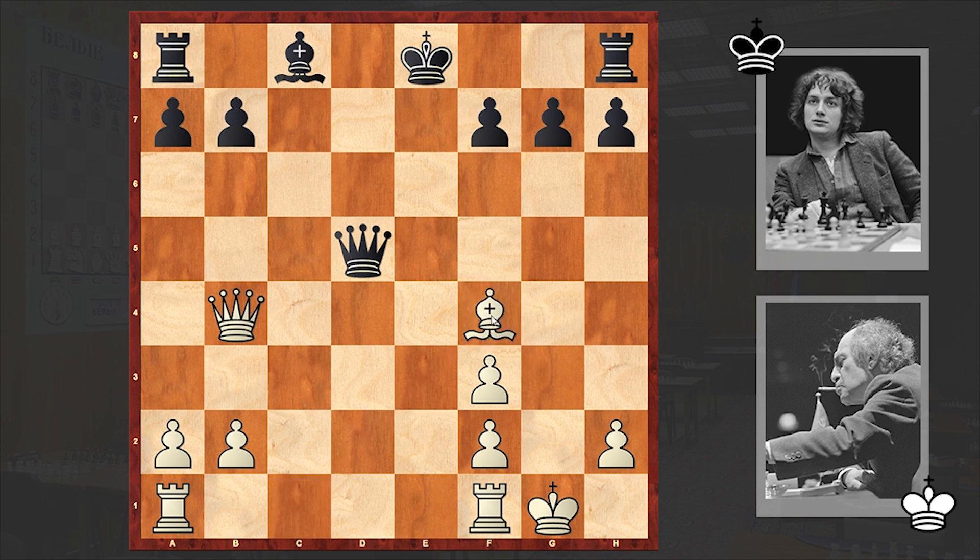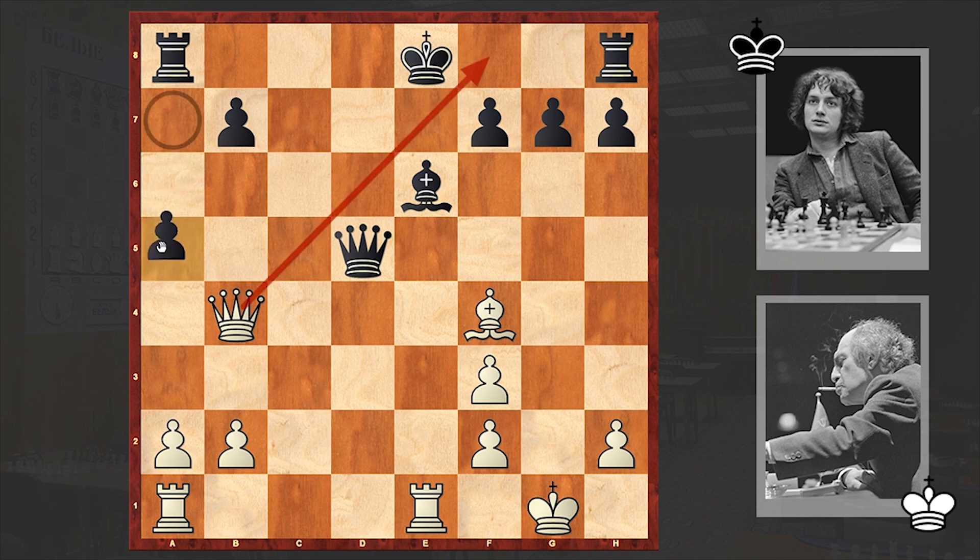Moreover, at any moment white can cover his king with Bf4 and then Bg3. Here comes Bf4 — Tal is developing his last piece, connecting his rooks, and getting ready to harass the black king. Be6, then Re1. If only black could castle, he could probably draw this game — we have opposite-colored bishops and not a promising position at all.